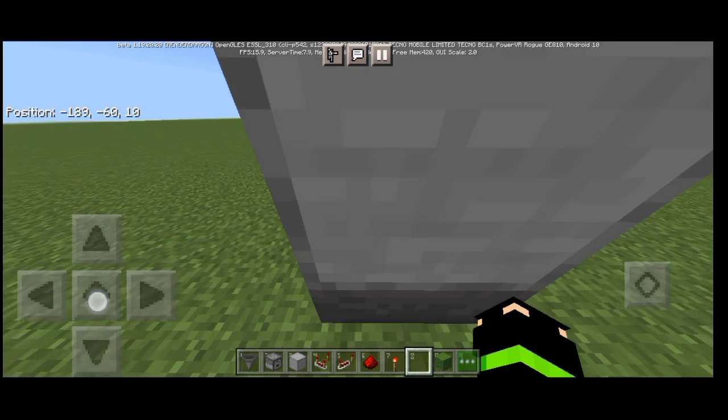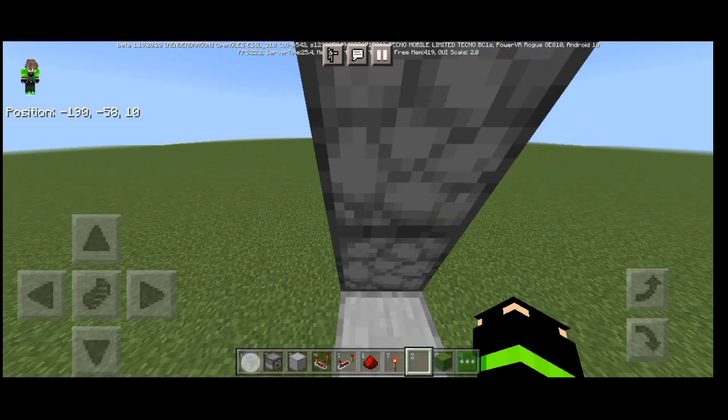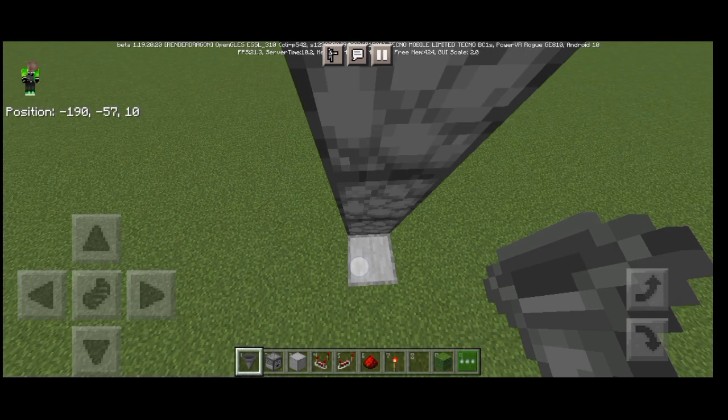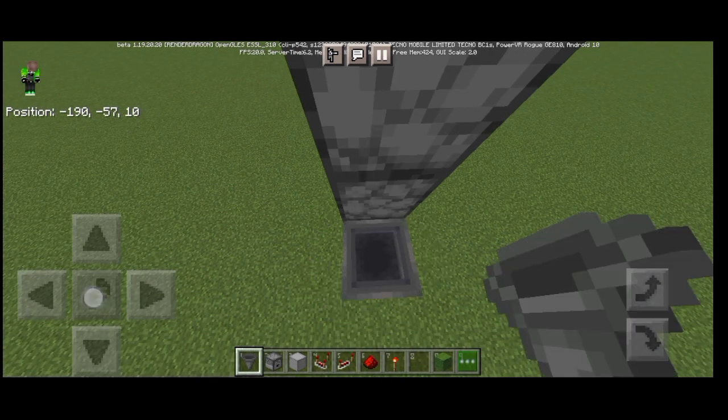Next, put a hopper toward one of the droppers. Then we need to put a block because that's where we put the composter. Then put a hopper facing down.